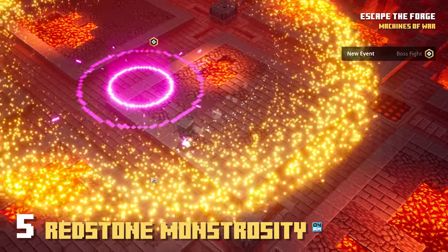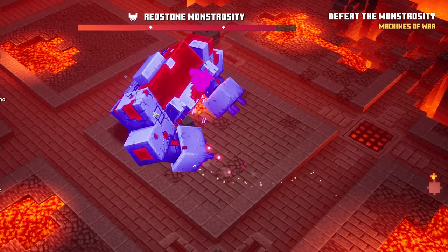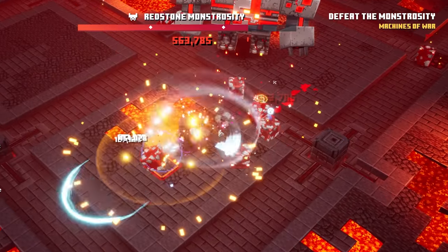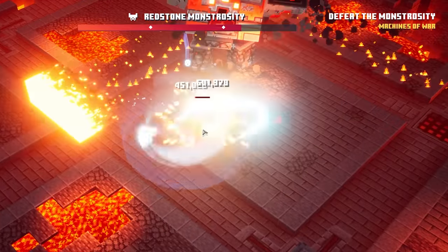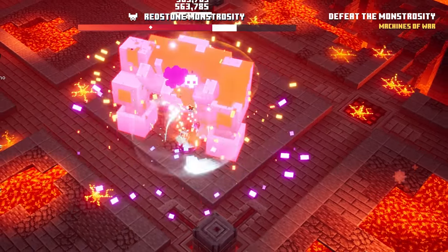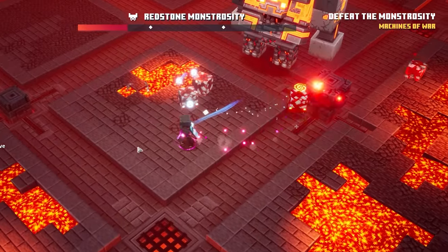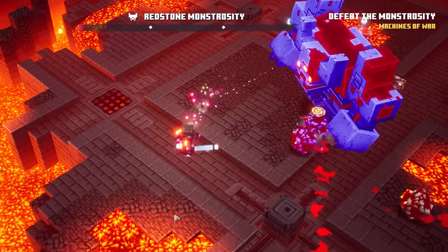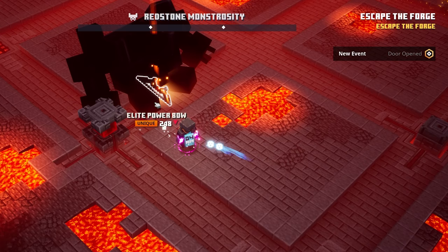On number 5 we have the Redstone Monstrosity on the Fiery Forge mainland mission — one of my favorite missions with plenty of secrets. The Redstone Monstrosity is a pretty tanky monster, working similarly to the Mooshroom Monstrosity, but the Magma Cubes it spawns and all the surrounding lava add to the challenge. If it knocks you into a lava pit, it's game over, and getting swarmed by Magma Cubes is equally deadly. The mechanics for defeating it are interesting, though the pistons that deal extra damage don't have much effect on the highest Apocalypse Plus — using a Gong of Weakening helps, but melee attacks are generally more effective.